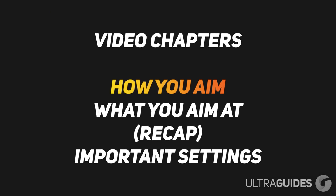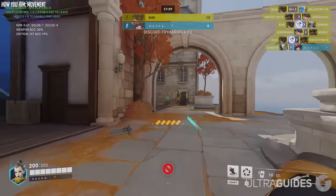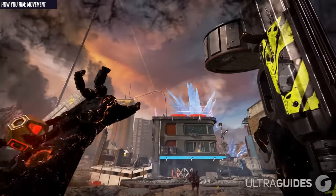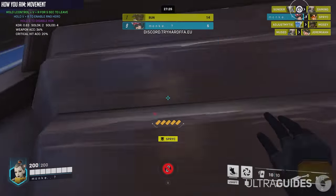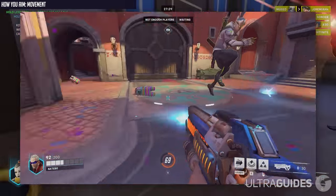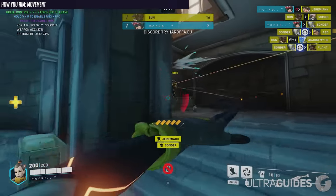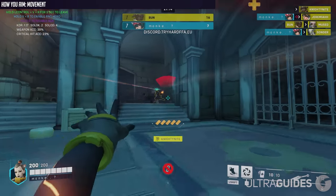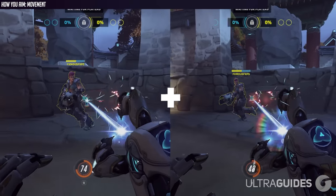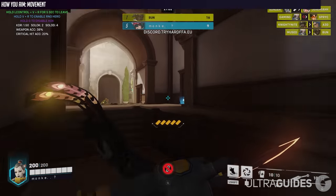Let's talk about how you aim. Movement is a core component of aiming in Overwatch. Aiming in CSGO or Valorant is different to aiming in Apex Legends and is different to Overwatch — the reason being is movement. Your movement influences how you aim. Spamming strafes and crouching will mess up your aim if you aren't consciously and intentionally moving. Movement is actually a part of your aim. Your aim is a combination of how you move and how you look around, not just how you look around. That's why aim training drills can only get you so far, and why good aimers aren't necessarily good at Overwatch.